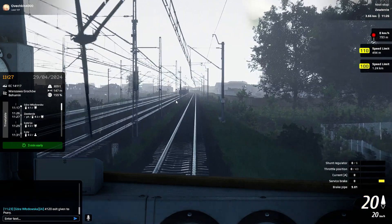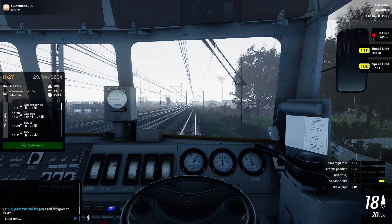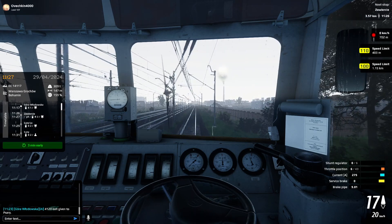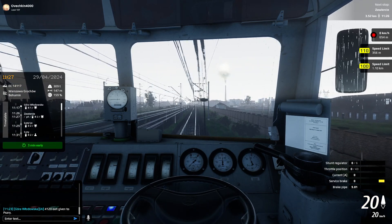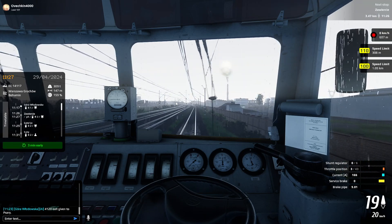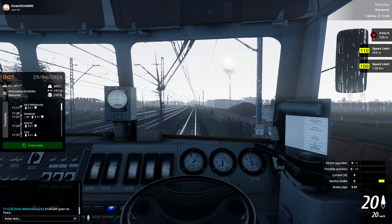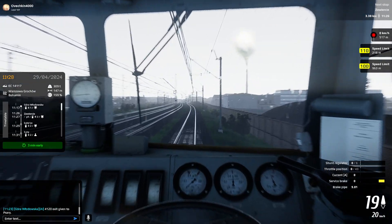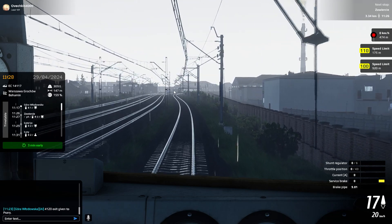Visibility is not exactly the greatest right now, so the risk of not seeing a signal or a possible collision is a little higher. The nice thing about the multiplayer is that while it does penalize you for running reds — which it should — it's not the complete end of the world. It's not going to kick you out of the locomotive. Sometimes you're having a bad day, you're a little tired, and you don't see that red until the last minute — and these trains don't exactly stop too well.